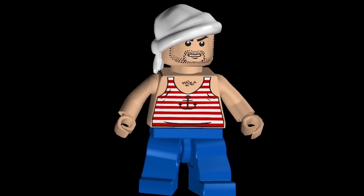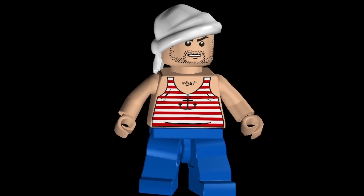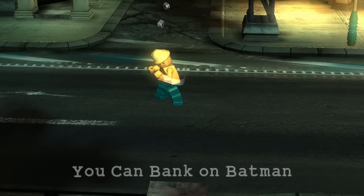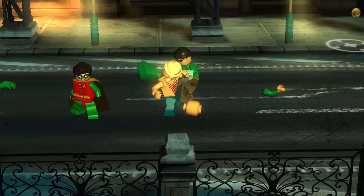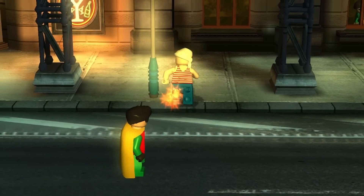For the next one, we have the sailor character, who is obviously also one of Penguin's henchmen. Yes, this character does indeed have chest hair — don't know why that had to be a detail that was there. But this character, similarly to the Zookeeper, can punch other characters.